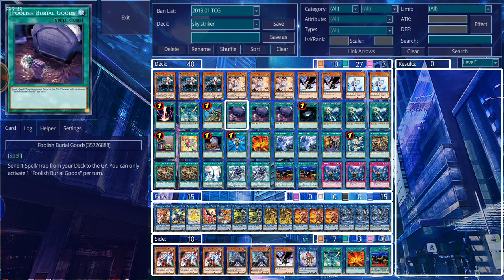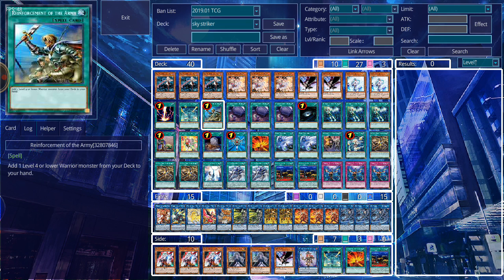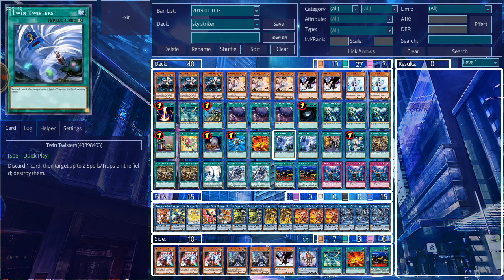Foolish Burial Goods sends cards to the graveyard so I can have them for Kagari's effect to revive or I can send Metalfoes Fusion so I have another spell name in the graveyard. Reinforcement of the Army helps me search for Sky Striker Ace Ray, Raigeki and Dark Hole for monster removal. Twin Twisters helps with back row — chaining it to deal with nasty threats. One of the biggest issues Sky Striker has to deal with is Spellcasters because of Secret Village of the Spellcasters, and we know the Endymion structure deck is coming out really soon, which can be a problem since they're all Spellcasters and can abuse Secret Village.